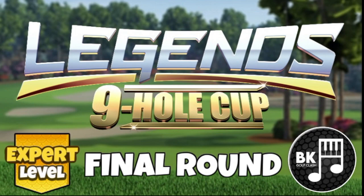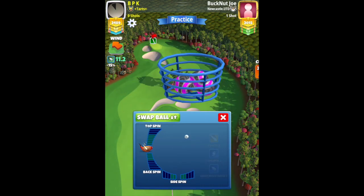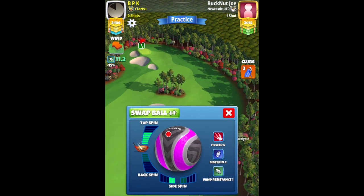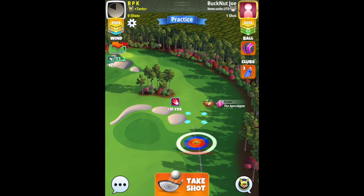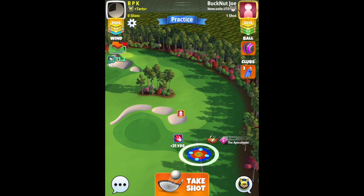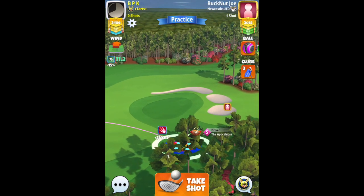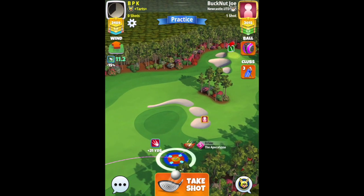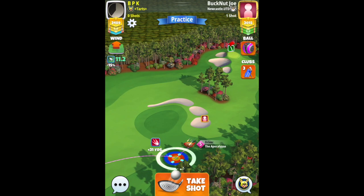Good luck everyone, here we go. Here we have an eagle on this par 4. We do have a very good wind angle. I am going to use another berserker. If you don't have too many berserkers available, you'll have to pick and choose where you want to use them, if at all. If you don't want to go this route, then obviously play to the left side with the power 3 ball. Stretch out, aiming on the fairway between the rough and the right hand bunker.